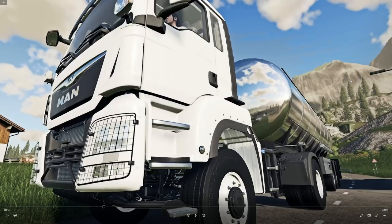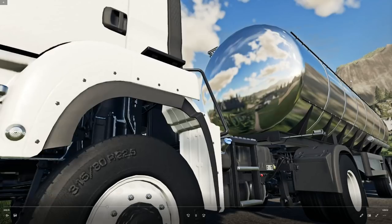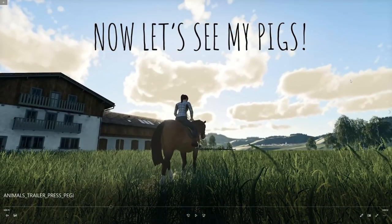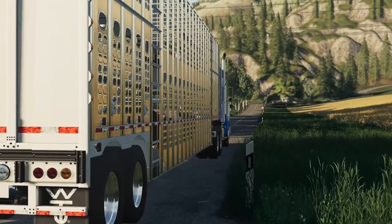We've got a MAN semi-truck and some kind of vehicle — maybe this is the milk truck. I wonder if we deliver the milk ourselves. So now we're going to check out the pigs, and we're riding the horse past a nice little German villa.